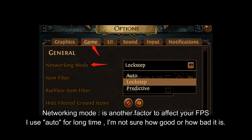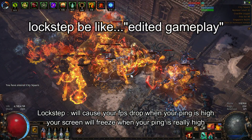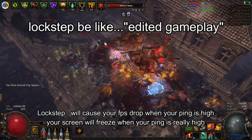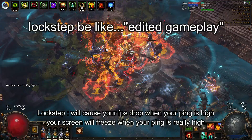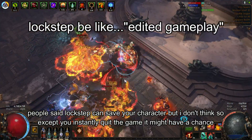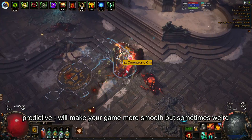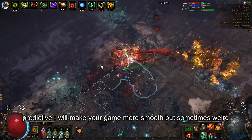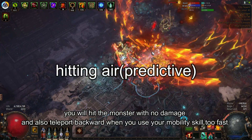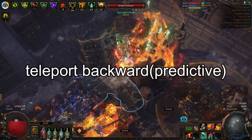Networking mode is another factor that affects your frame per second. I used auto for a long time and I'm not sure how good or bad it is. Lockstep will cause your FPS to drop when your ping is high, and your screen will freeze when your ping is really high. People say lockstep can save your character, but I don't think so — unless you instantly quit the game, it might have a chance. Predictive will make your game smoother, but sometimes it behaves weirdly — you will hit a monster with no damage and also teleport backward when you use your mobility skill too fast. It will happen sometimes.